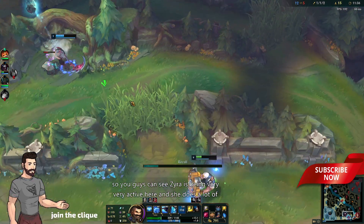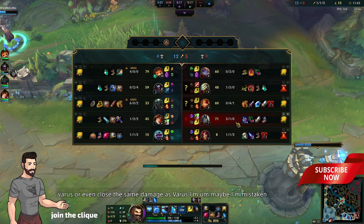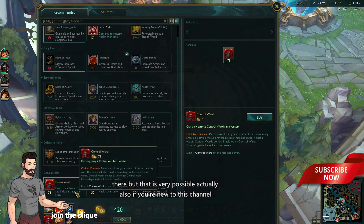Zyra is being very active here and she does a lot of damage. If we just pull up the damage right now, I'm pretty sure she's way ahead — maybe the same damage as Varus. I'm not sure, maybe I'm mistaken, but that is very possible.